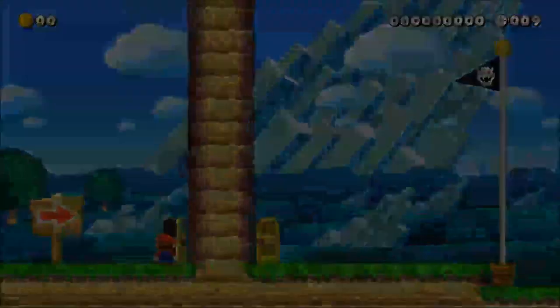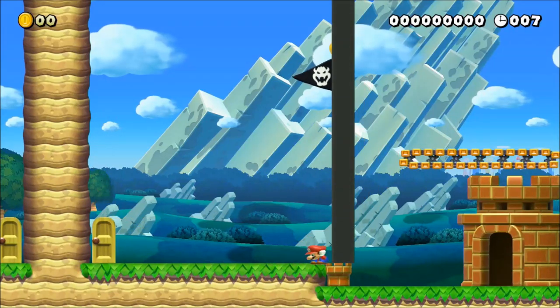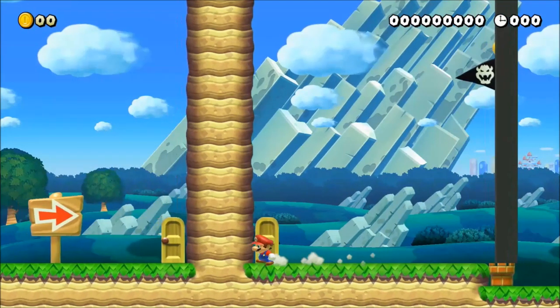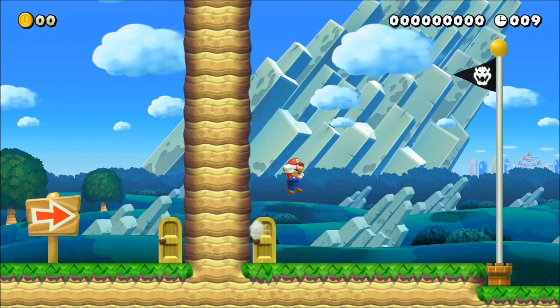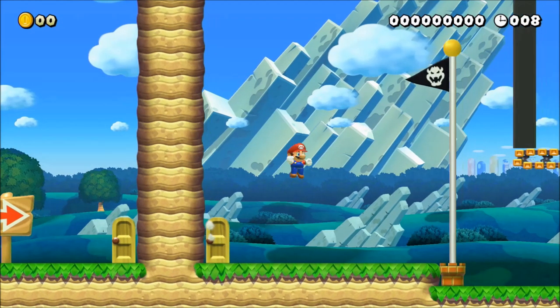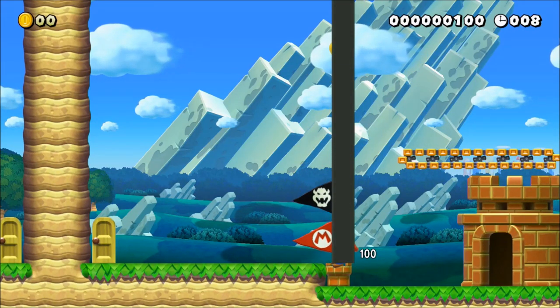Because Mario takes time to accelerate to full speed, it's beneficial to use a technique that allows Mario to almost immediately reach full speed. The first of these is the wall kick. By jumping off the wall, Mario will very rapidly reach full speed, allowing us to save a considerable amount of time. It's also worth noting that during the wall jump, Mario will only be at about 95% speed and does not reach full speed until after reaching the peak of his jump. Meaning that the smaller the wall jump, the better.